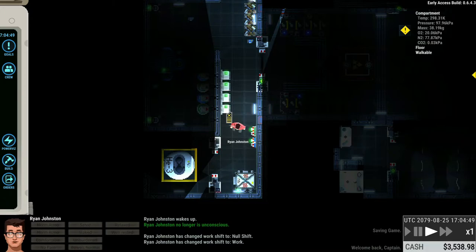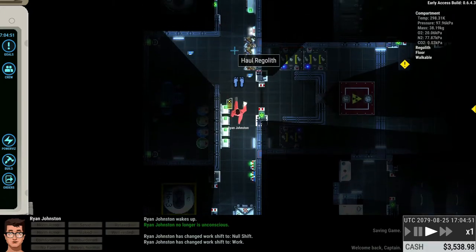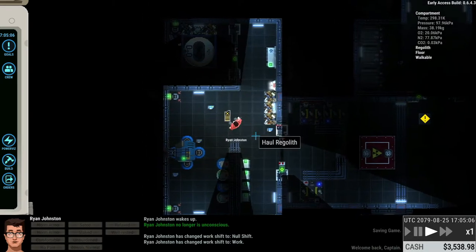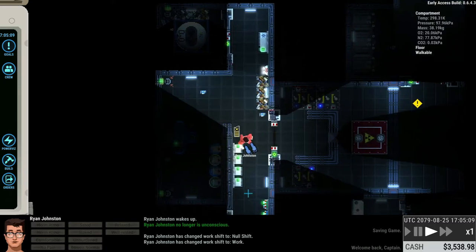You also usually have a heater and a cooling system, which are hooked up to the thermostat. If you have all of these systems in place, that's essentially the life support. If all of these are working, you have life support in the ship and you don't need to wear an EVA suit or a pressure suit while you're on board.